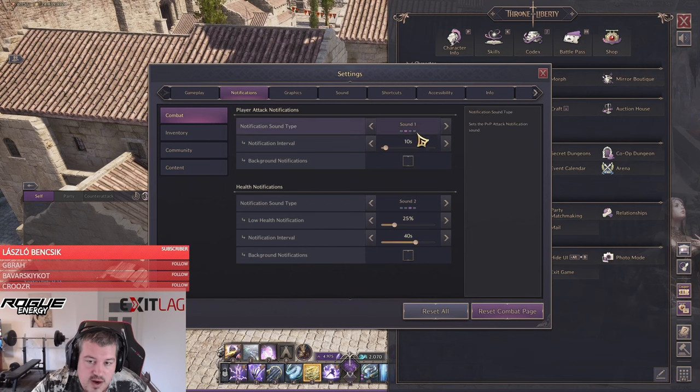For Notifications, I use Sound 1 with a 10-second interval to know when someone is attacking me. This helps especially in messy fights — if I'm in the backline and a stealth player slips through, I react to the sound faster than to what I see on screen. I also have a health notification set to Sound 2 at 25% health. This doesn't trigger often, but it reminds me to use health food, stay in range of my healer, and press my defensive skills almost instantly upon hearing it.